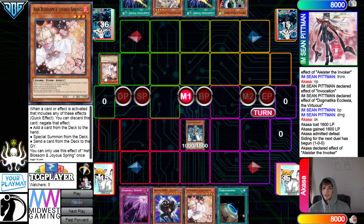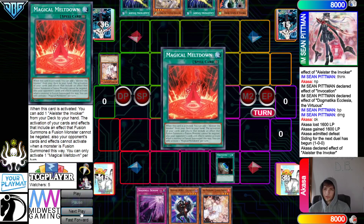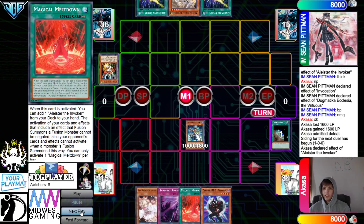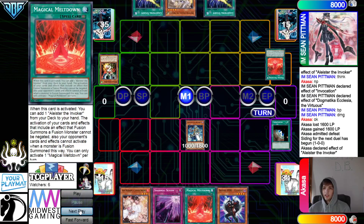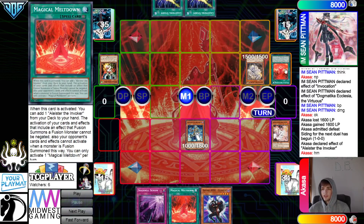They Normal Summon Alistair, get Ash Blossom'd. Then activate Terraforming to search Meltdown — and they drop Droll and Lockbird. They're fine with this because they're just going to Meltdown next turn anyway. Pass — draw Meltdown. They activate Meltdown, chain Ash Blossom. Pretty obvious they don't already have an Alistair — otherwise they would just start with Alistair to play around Droll.